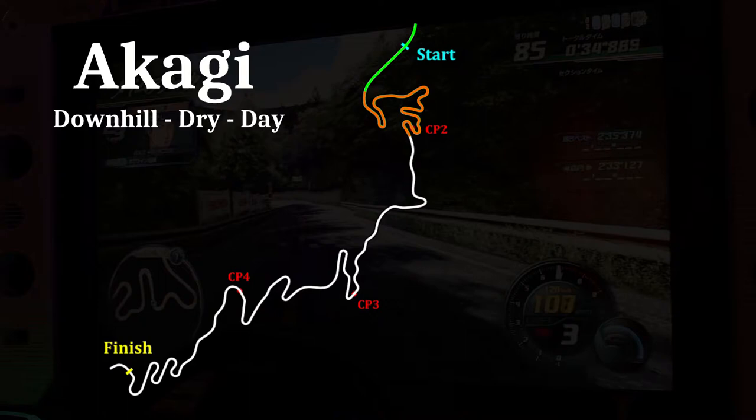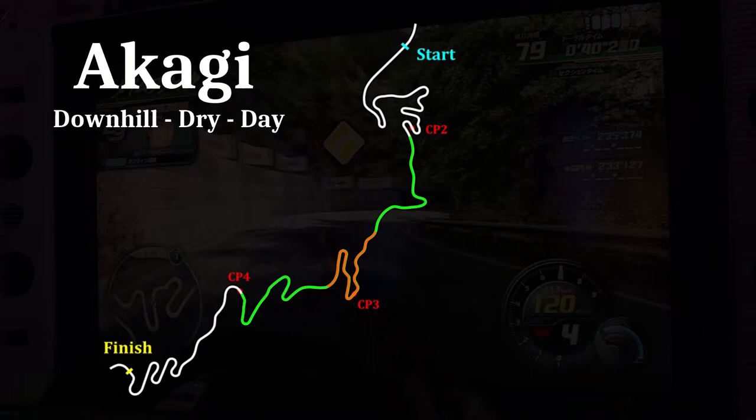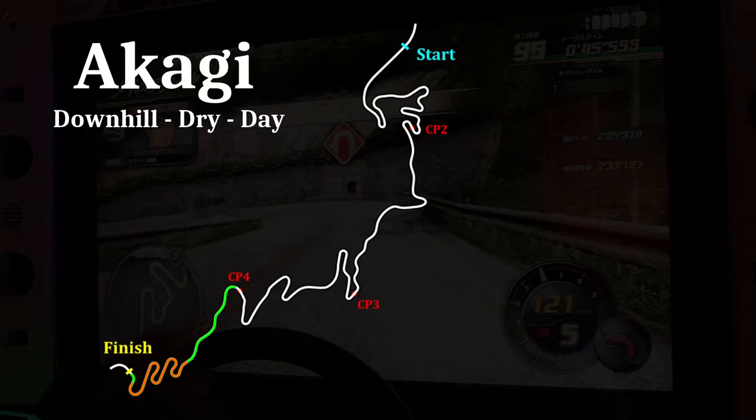Here is the breakdown of the course. Section 1 features a high-speed hairpin into a hectic 7-corner gauntlet. Section 2 is rather steady with a single hairpin. Section 3 features the Akagi V-turn and a number of hairpins, and section 4 ends with a consecutive hairpin segment.